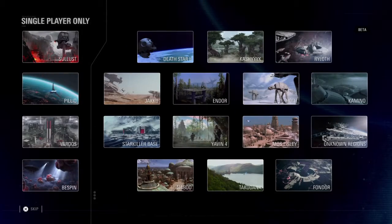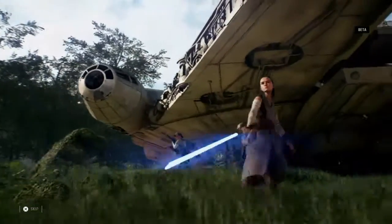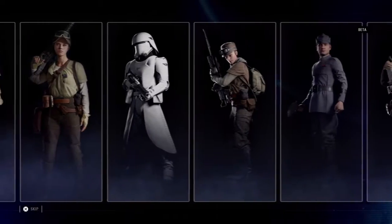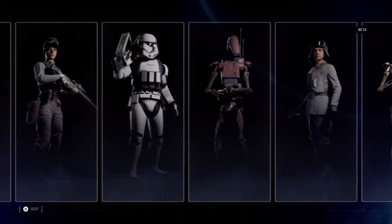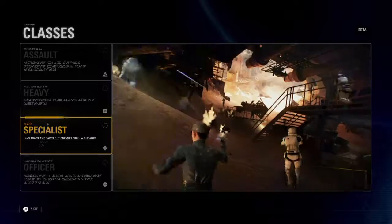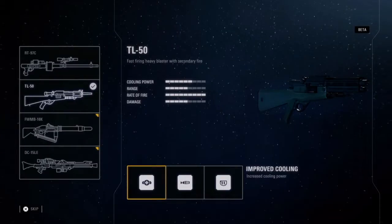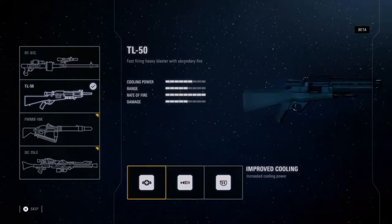Over 14 locations to explore across all three Star Wars eras. In today's beta, you'll have a chance to explore Naboo, Fundor, and Takodana. Star Wars Battlefront 2 introduces class gameplay. Choose from the Assault, Heavy, Specialist, and Officer classes, each with unique abilities, weapons, and weapon attachments that give you an edge in battle.